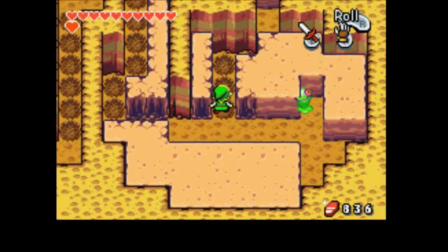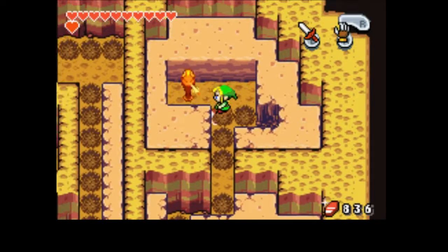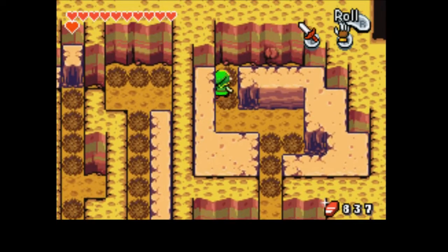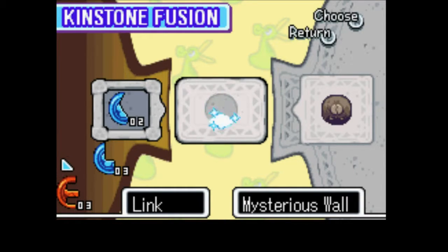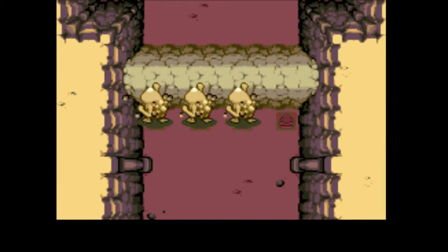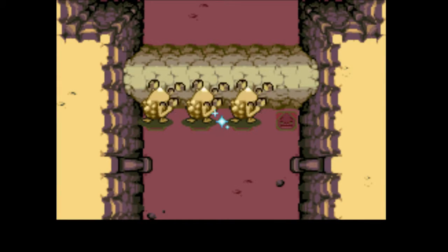I don't think there's too much here aside from the choo-choos. But you come back here. Kill the choo-choos. And mysterious wall! We have enough kinstone pieces for the mysterious wall. So now there are only two more fusions in this, and at least one of them we will not be able to get until much, much later. But we're here, and so this is a good thing.